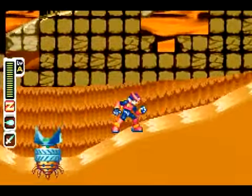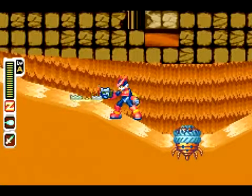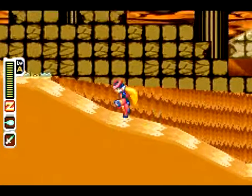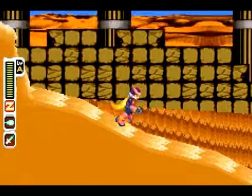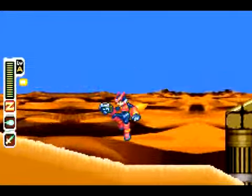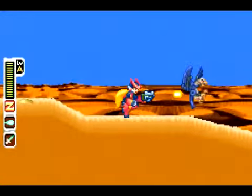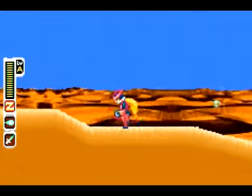This here is a quicksand mixer. You can barely hit it with the buster, so I think it's fine just slashing it apart with the saber. Once you kill it, the quicksand flowing down these pits will stop moving. And don't run into it, by the way — those twirling blades will hurt you. There's the bombs.